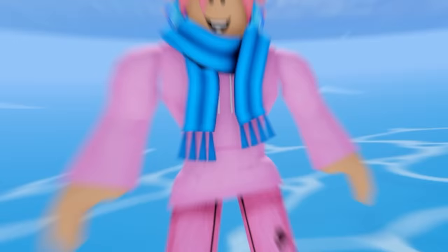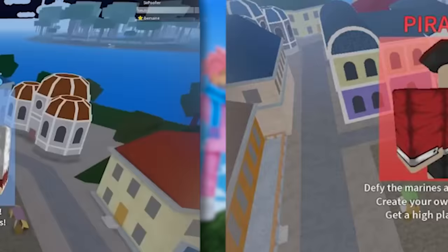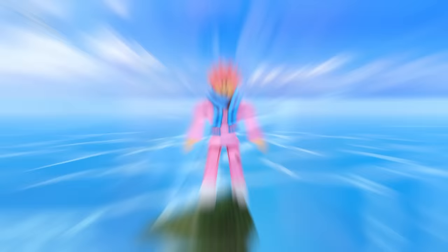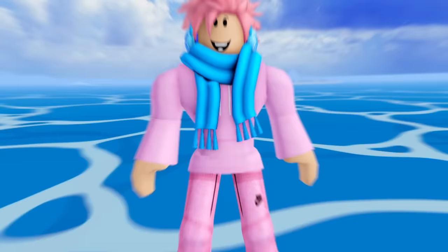This is a change a lot of OG players might not have noticed — the old startup menu. Looking at a side-by-side comparison, they almost look identical, but there's one major difference. On the pirate side, the current version has just a normal pirate, but in the old version it's actually the clown boss Buggy from the pirate village. There's also another change: in the old version there is no fast mode, meaning you had to play on completely maxed out graphics — not great for players on phones or bad computers. Overall, a pretty good change.